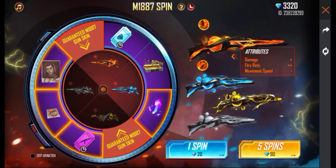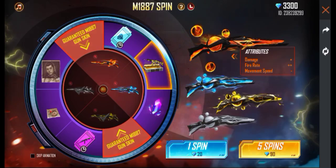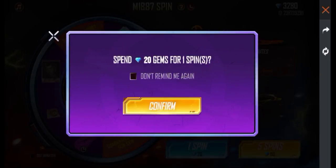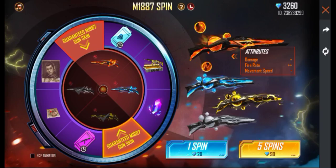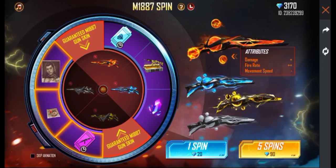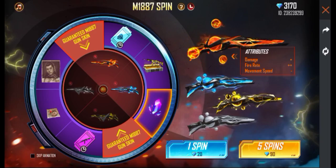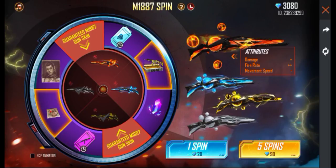We have to compare this in the web event. If you want to compare this in the incubator, you might have a chance to get a new incubator. If you want to compare this in the main event, you might have a new incubator. We have to compare this in the main event with the M1887 skin. If you want to compare this in Free Fire, you might have to compare this in the second option. Now we can spin a five-minute diamond.